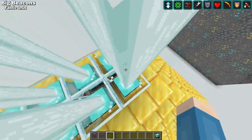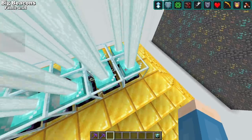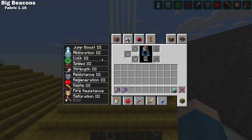A level 10 beacon allows you to upgrade most effects to level 3. And yes, you can make a beacon that gives all 10 effects — it's gonna cost you though. It takes 3,007 blocks to get every effect, but this thing is extremely powerful.